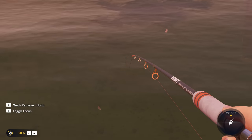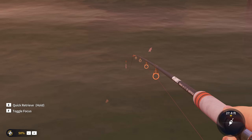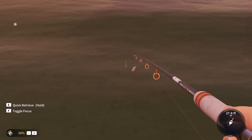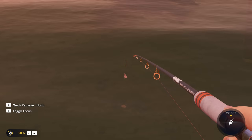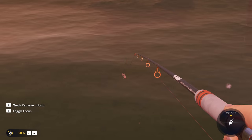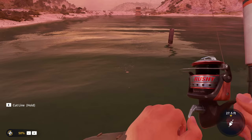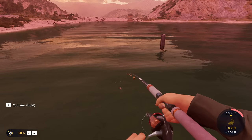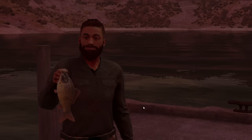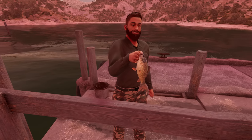It looks like the little crucian is going for it. The cool thing about crucian carps is they've got a slightly different body shape than other carps, so it's a little easier to figure out which one is biting. I immediately knew by the shape it was a crucian carp, having caught them in a ton of different fishing games — and there it is, that is a crucian carp.